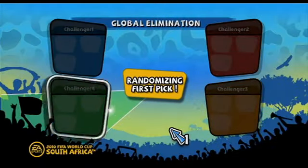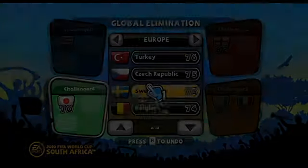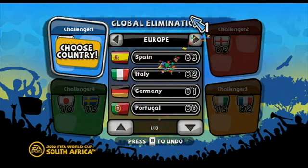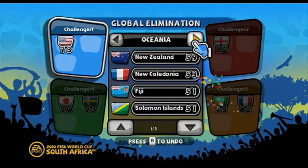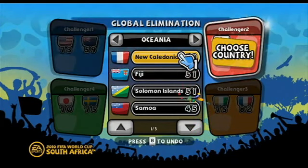If you choose to pick your teams, the game randomly chooses which player goes first. Selection moves clockwise, and each player will pick one team at a time. If you accidentally pick the wrong team, press the B button to go back and change your team.